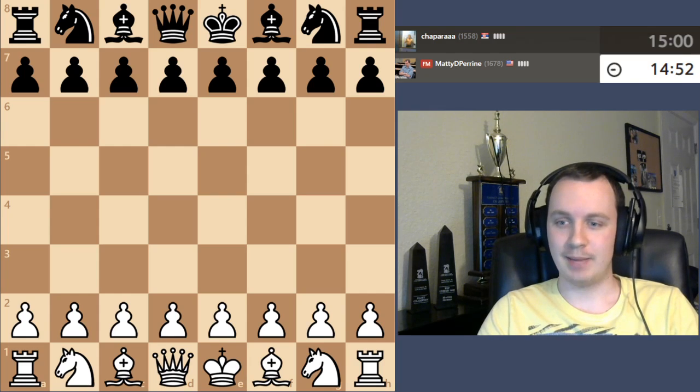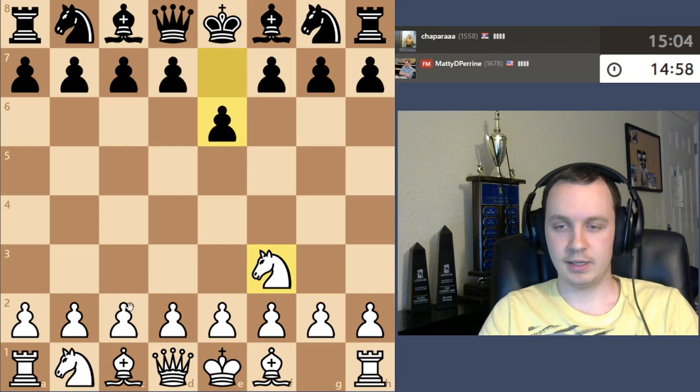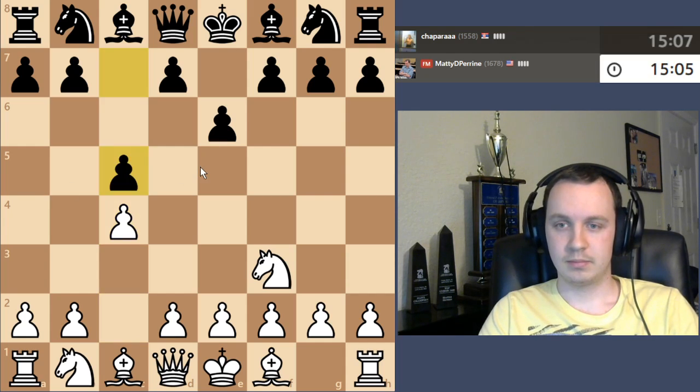Hey everybody, we're back with another rapid game playing against Chaparra, rated 1558. We're gonna start off with knight f3, they go for e6. I'm gonna go ahead and play c4, getting a pawn towards the center of the board, aiming in the center direction. Black goes c5, kind of matching me.